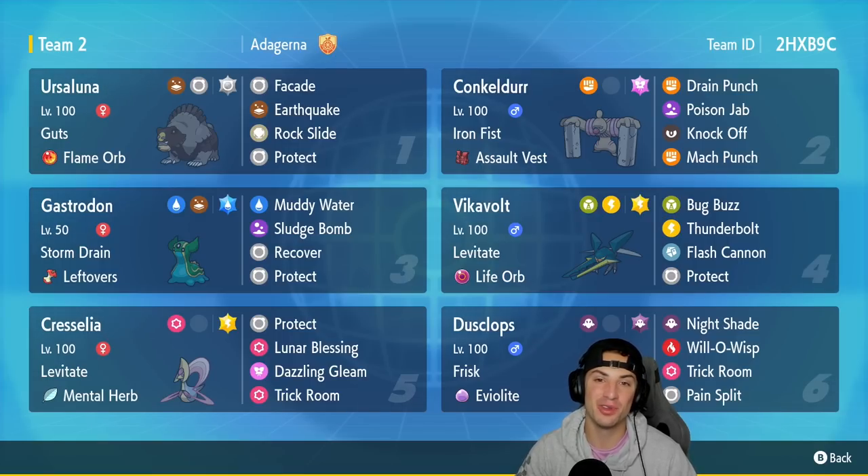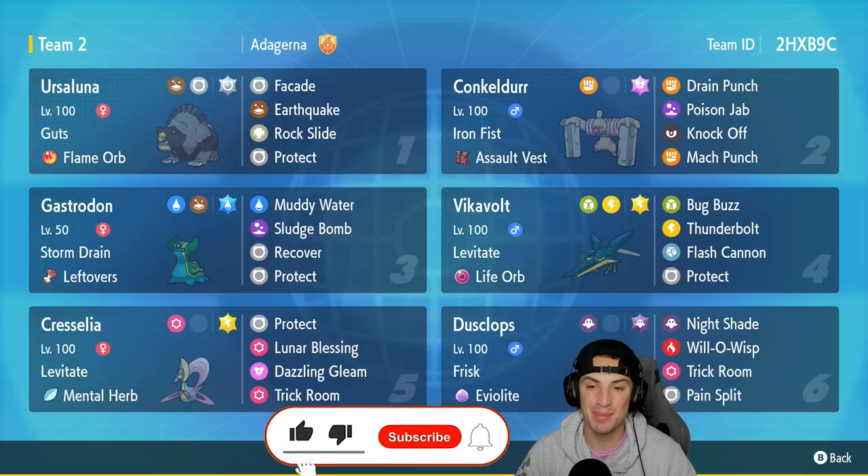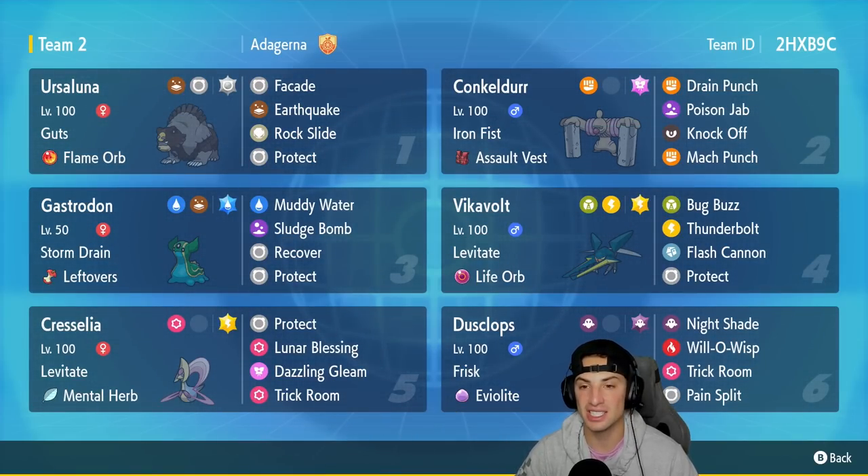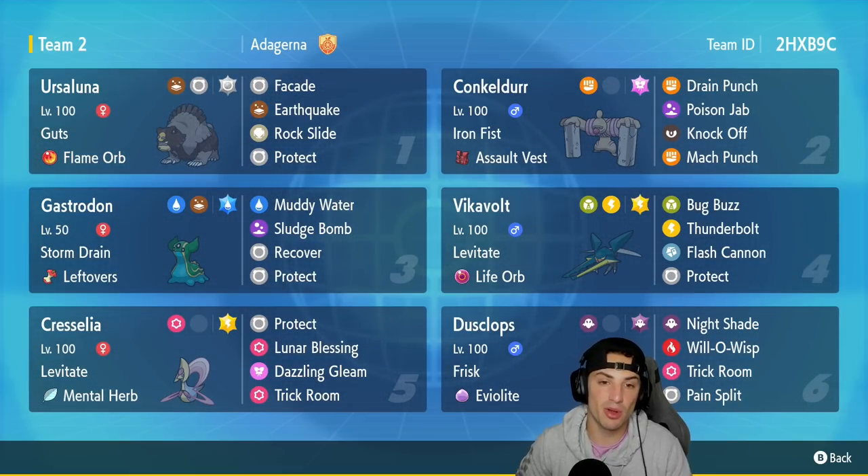If you do enjoy the content, make sure you support me by leaving a like on today's video, and if you're not subscribed click that big red subscribe button. This team also features a returning Pokémon that I think is going to be very strong once Regulation E comes out — and that Pokémon is Concordor. It has great stats, it's a great Fighting-type Pokémon with a great moveset and really rocks out well in the competitive scene.